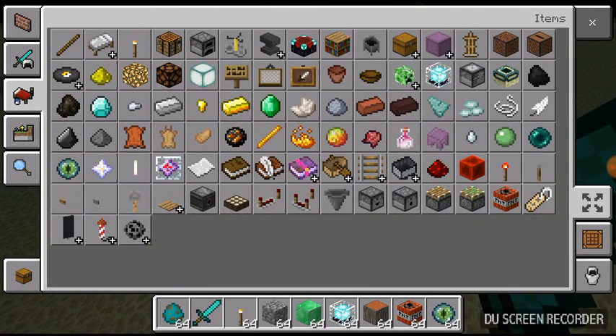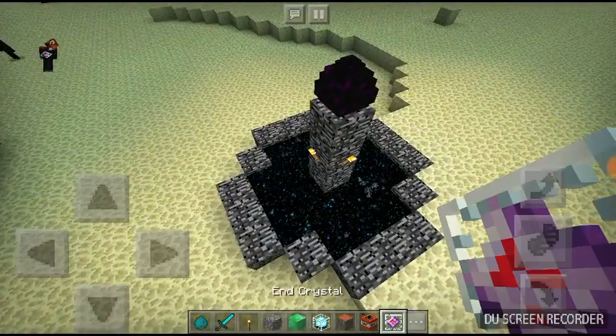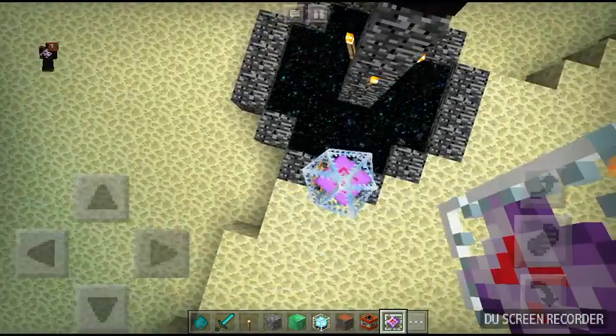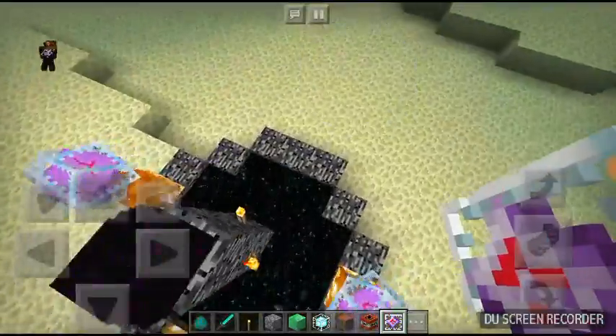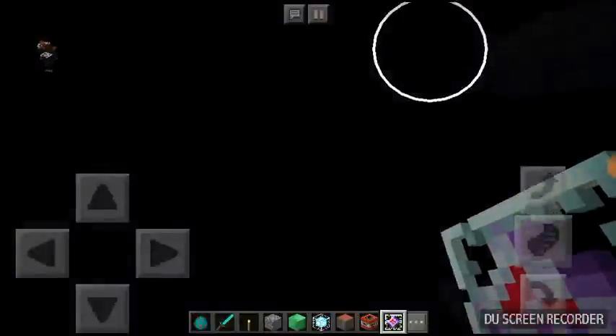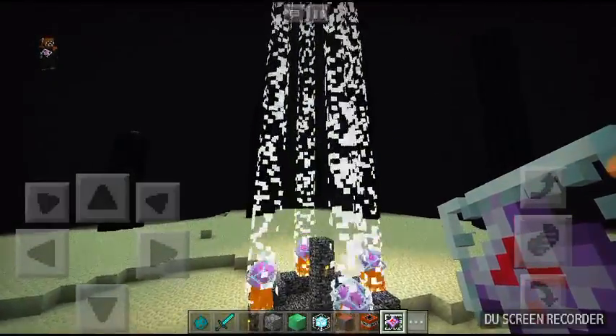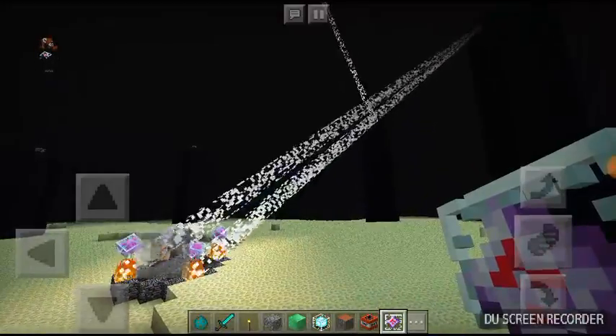Take the End Crystal from your inventory. What you have to do now is place the End Crystal on each side of the Ender Dragon egg. Once you place the last one, it makes this cool effect.